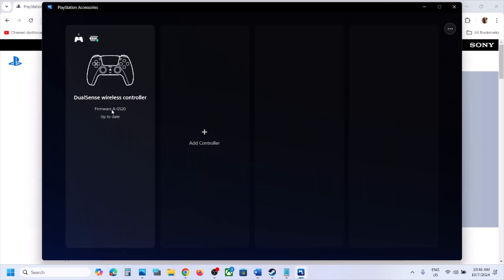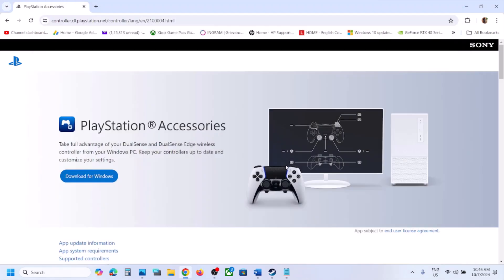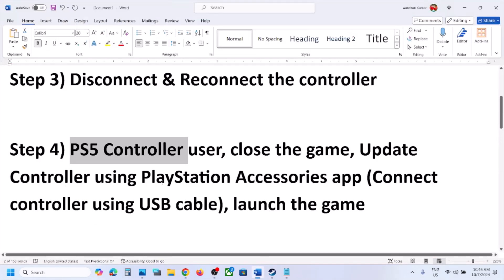Once the controller is connected, if there is an update available you will see the update option. For example, firmware A05 2.0 — if it's already up to date it will show as the latest version. Update the firmware of the controller and then check. This has worked for many players, so try this — it's important.